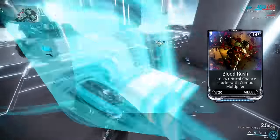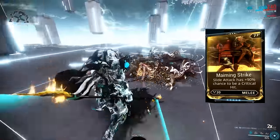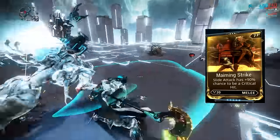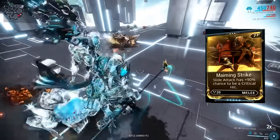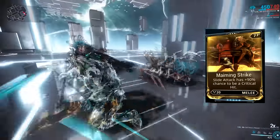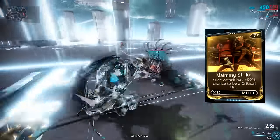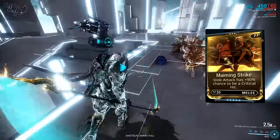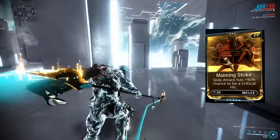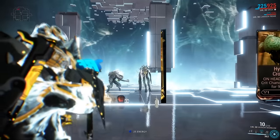This mod is pretty much responsible for the red crit melee meta, which is kind of awesome. Maiming Strike is a super simple mod, but it's great for weapons like the Orthos Prime or even the Boltace that have either insane range or crazy high slide attack damage. Basically, Maiming Strike gives a flat 90% increase to critical chance, but only when slide meleeing — fantastic for people that usually only use melee weapons for this purpose. Additionally, Maiming Strike crits will still proc Berserker, and they're also increased by Blood Rush.